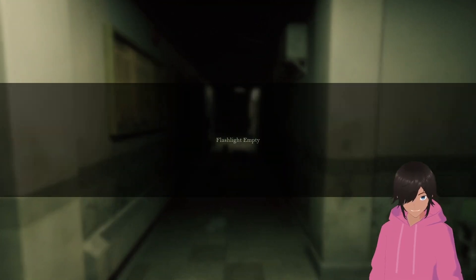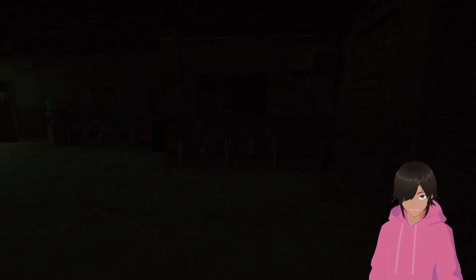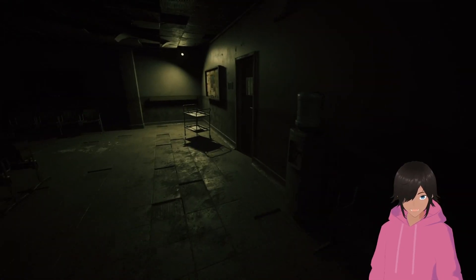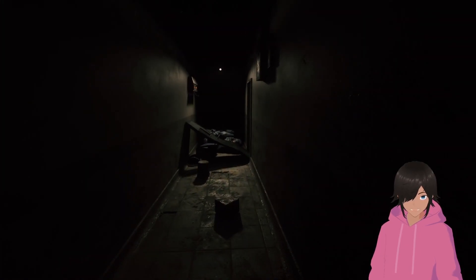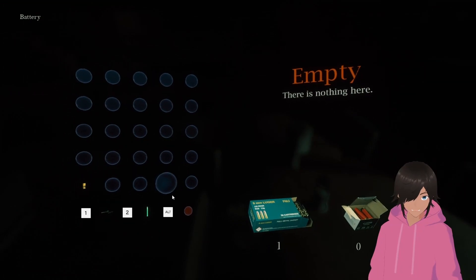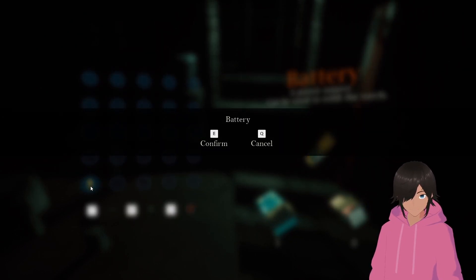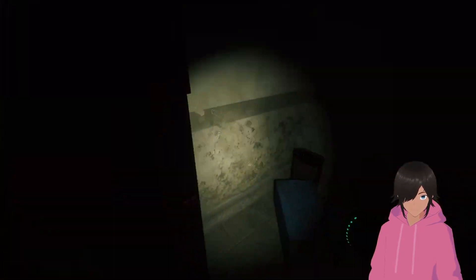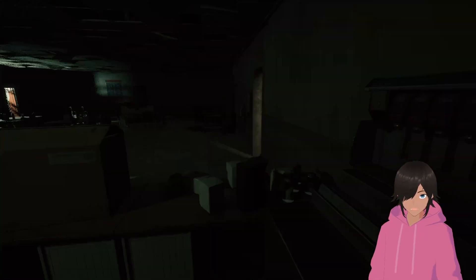Long corridor — nothing bad is going to happen here. Flashlight is fucking empty. I think this game was made a little too much around not sprinting, because it seems like I break a lot of the scares when I'm sprinting. I'm going to ignore whatever that was. No, that's the cafeteria — lunch time baby. Door was blocked — didn't matter. Battery! Not the battery for the flashlight though. There we go — well, at least I got it loaded, for whenever all the lights magically turn off.